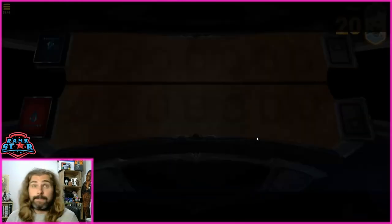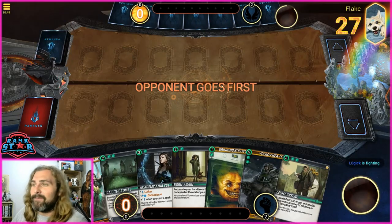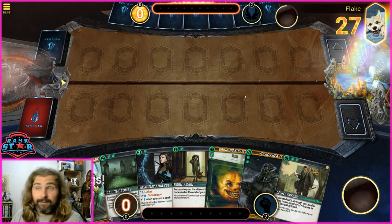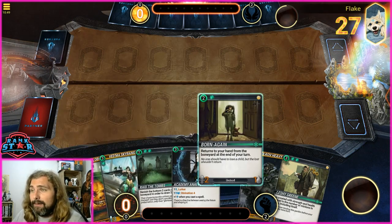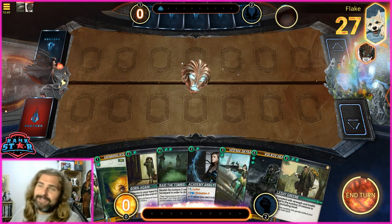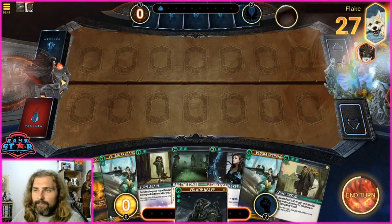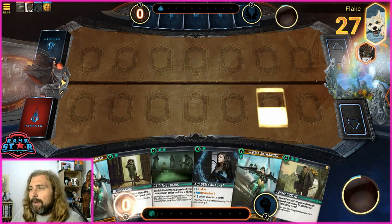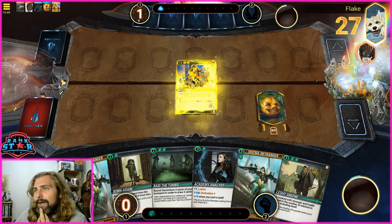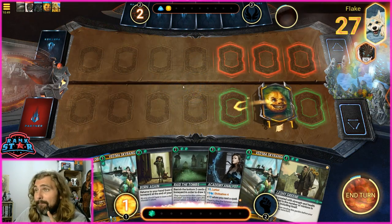Now we jump into ranked gameplay — playing against Flake who is going to feature in this video. We have Cobblock in our opening hand so we can see exactly how the deck works. We have a very good hand: Cobblock for turn one, Born Again for turn two, Sky Ranger or Analyst for turn three, Leshy Green for later. Flake is playing enchantments, which isn't my favorite matchup. We drop Cobblock wide — not in the middle — since he's probably playing mono blue or blue-yellow with no instant removal.